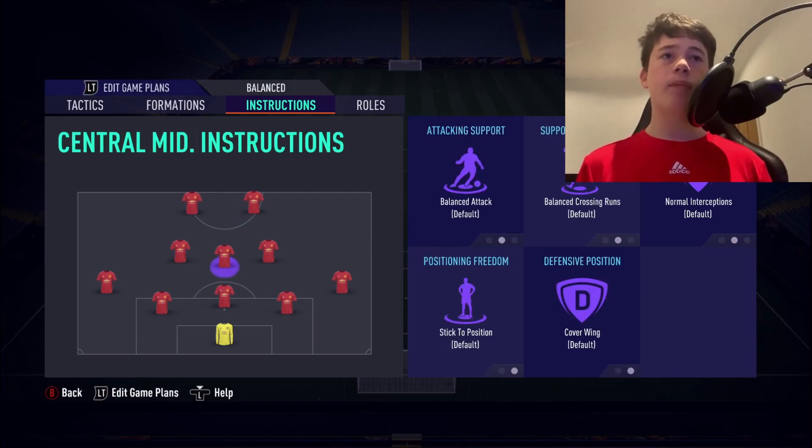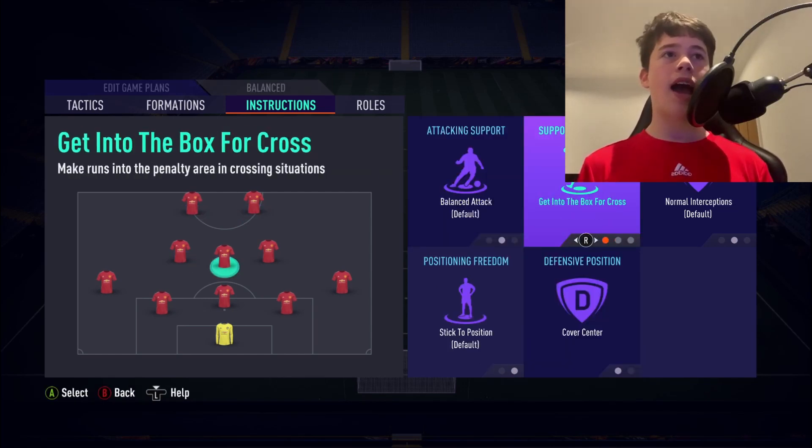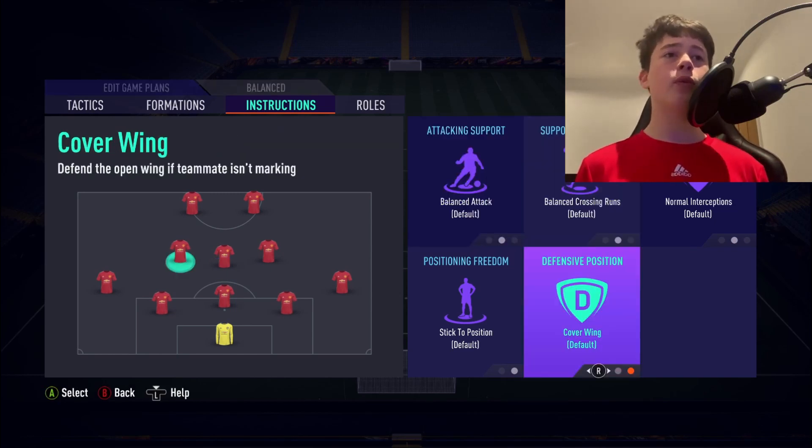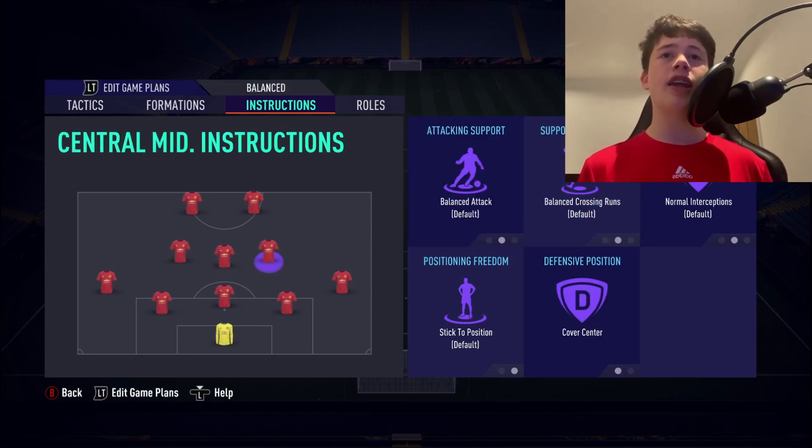Our box-to-box centre mid gets Cover Centre and Get Into Box on Crosses. For the other two centre mids, we also use Cover Centre — we want two of our midfielders staying back while one gets into the box. As you can see, our central centre midfielder will be getting forward into the box, while the left and right centre mids edge slightly backwards.